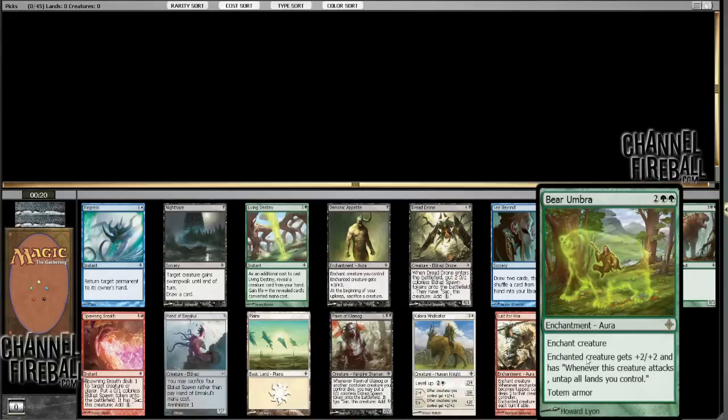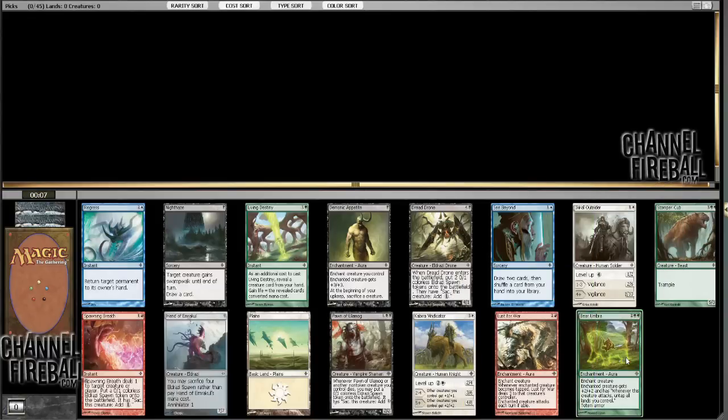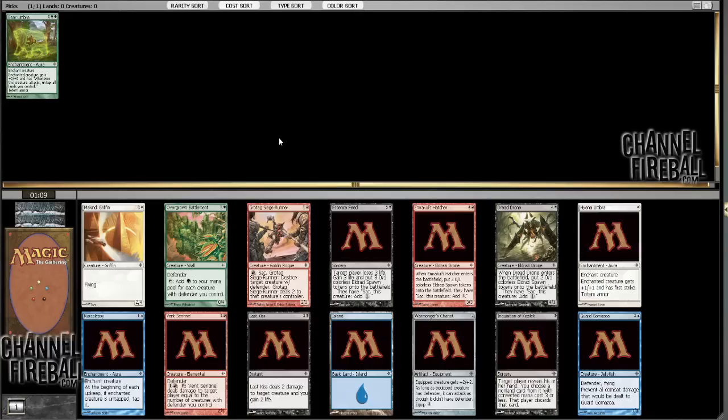I feel like Bear Umbra might be better. You slam this on a creature — it's a plus two, plus two with totem armor, which is already pretty good and it's basically free. Whereas Lust for War is also insane. I've got to take Bear Umbra though. I think it's barely better, but it is better.